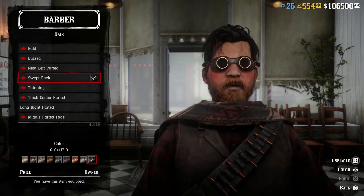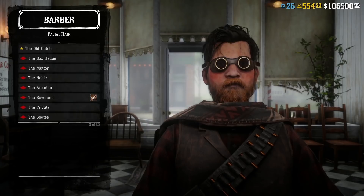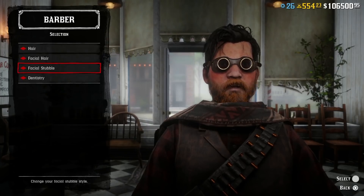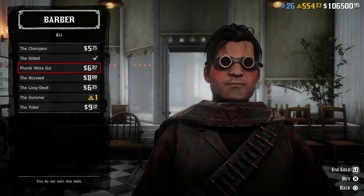If you head over to the barber shop, any of the hairdos, beards, or teeth are about 50% off. They're not really expensive anyway, and even some of the gold ones are on discount, so if you want to pay gold for some of those you can go get them today.